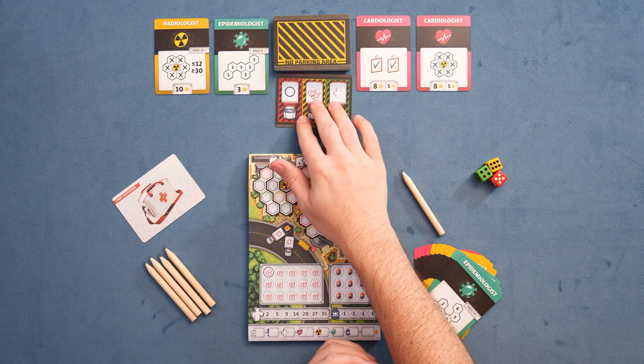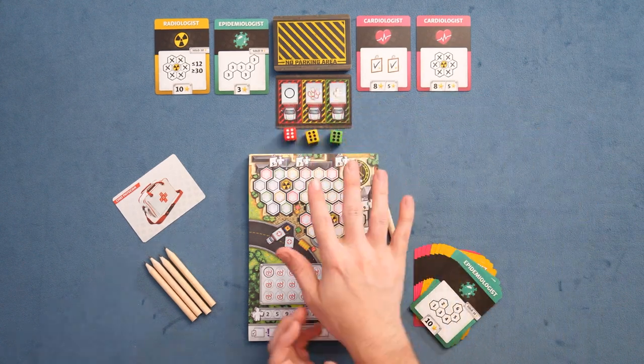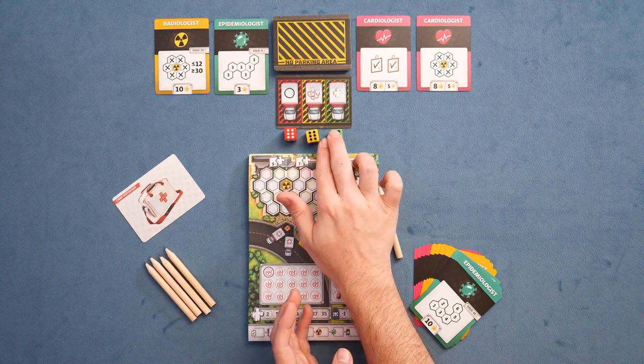You're going to start by flipping over one of these cards and rolling these dice, assigning the specific values. This is literally the worst roll you could possibly have for the start of the game, but let's show you how this plays out. Early game, you kind of want low numbers — we'll talk about that.